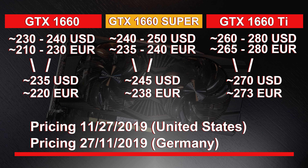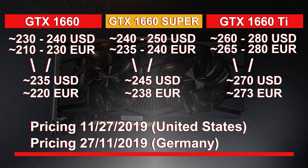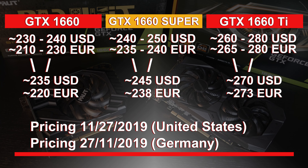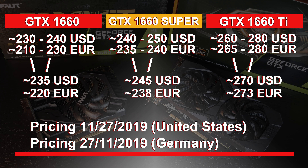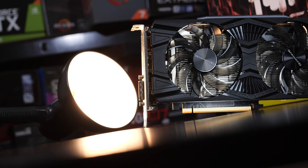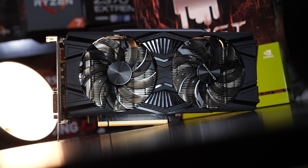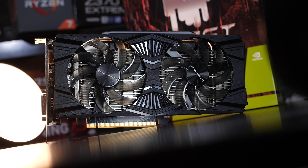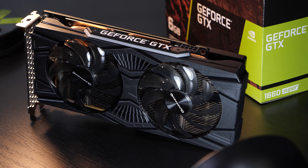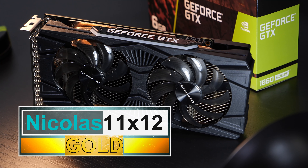Looking at the mean value of realistic pricing: the new 1660 Super goes for about $245, the 1660 Ti for about $270, and the regular 1660 for roughly $235. From a price-performance perspective, neither the 1660 nor the 1660 Ti make much sense anymore. As things are looking right now, I can only advise you to go for the 1660 Super. NVIDIA is pretty much sabotaging their own GPUs, but as long as price and performance are good, that's all that matters to us. I can even give it my gold award.